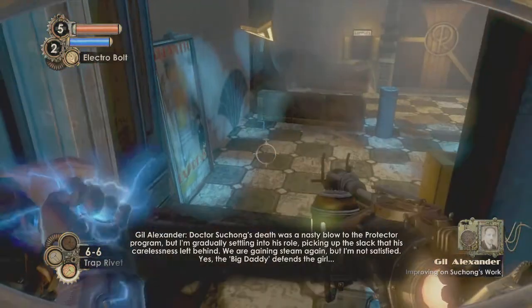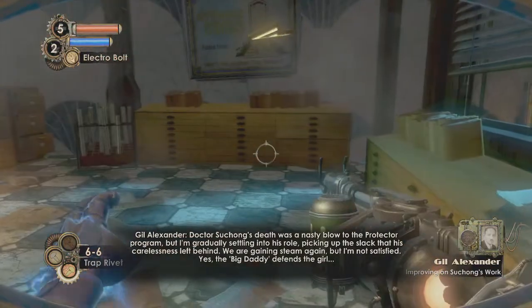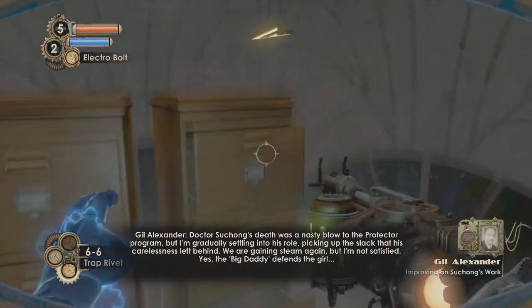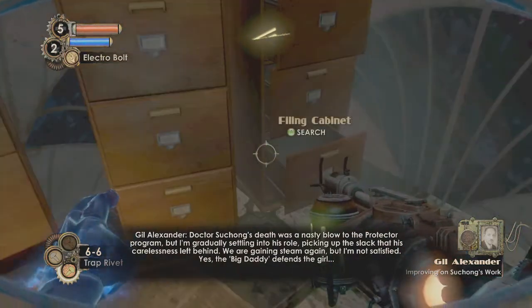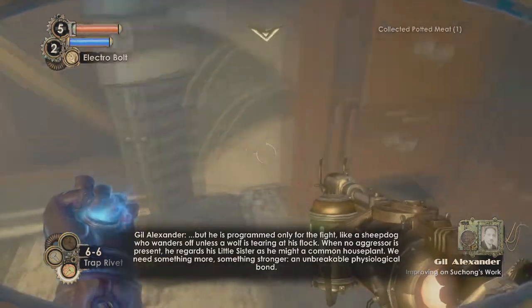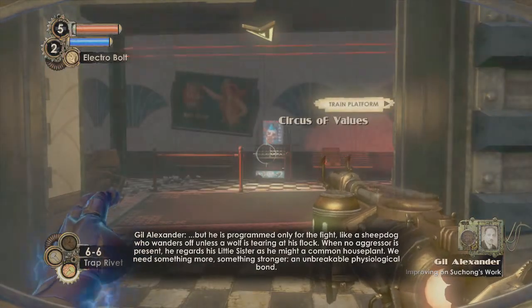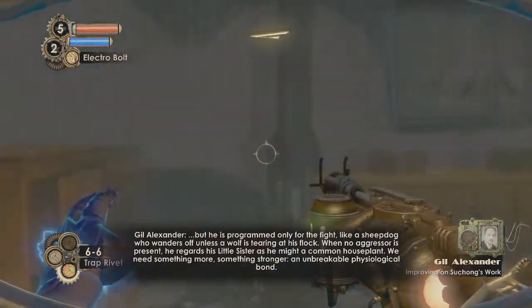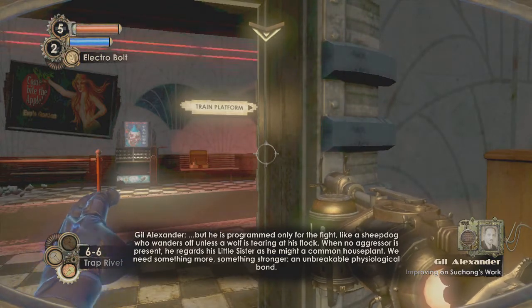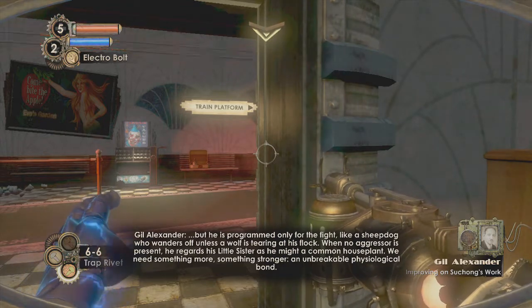Diary: 'I'm gradually settling into his role, picking up the slack that his carelessness left behind. We are gaining steam again, but I'm not satisfied. Yes, the Big Daddy defends the girl, but he is programmed only for the fight — like a sheepdog who wanders off unless a wolf is tearing at his flock. When no aggressor is present, he regards his Little Sister as he might a common house plant. We need something more — something stronger: an unbreakable physiological bond.'